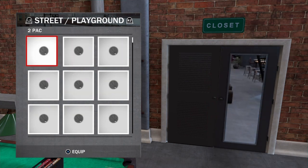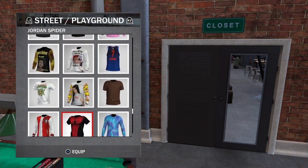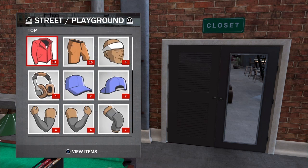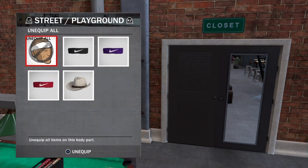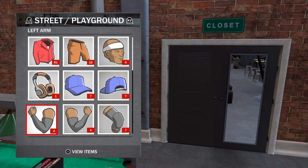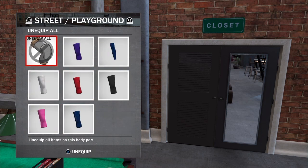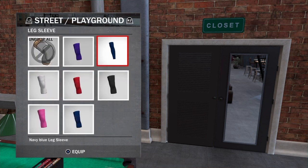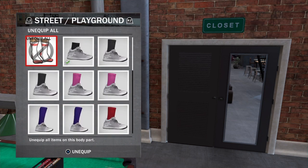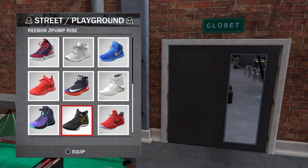All you will need is a Ben Simmons jersey, red shorts, or whatever colour of 76's colours. You won't need a headband, you won't need a left arm sleeve. You will need two legs — or in this case long ones — but I've got only blue so I'm using red socks, red shoes, one with the bronze.